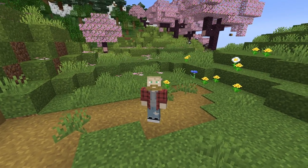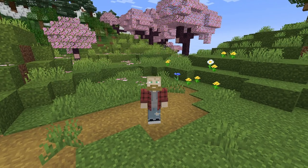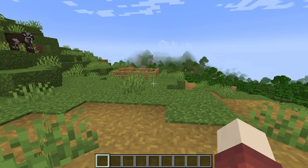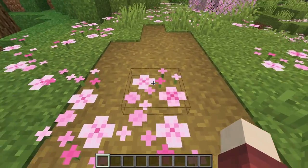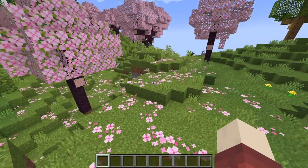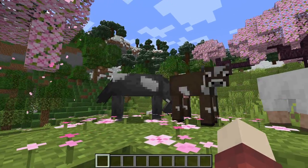What's good everyone, my name is Hymns and in today's video I'm going to be building a 1.20 cherry blossom starter house. I found a very beautiful location right next to a village, which is perfect for starting out. The pathway even goes into the cherry blossom forest, which is a really cool detail, and there's even a bunch of cows here.